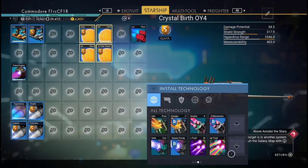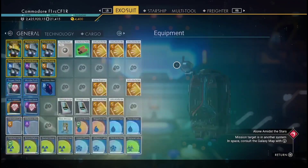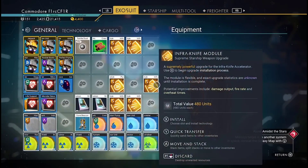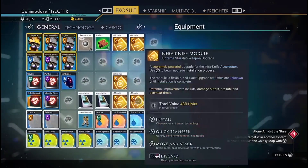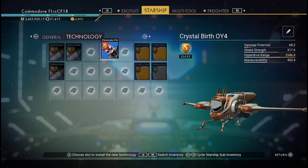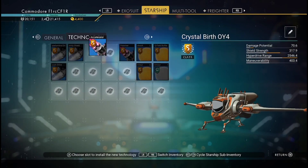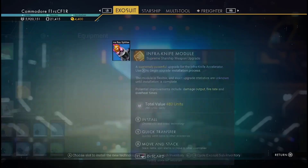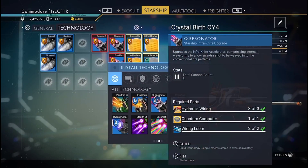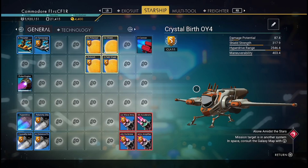Now we're going to do the info knife. Put the main part in first — you need the main part first, and you can find it up in the space anomaly at the ship parts merchant. Clump them around the info knife. Because this is an explorer ship, your damage potential won't show since it's not a fighting ship. Three in normal and three in technology. You can pause anytime. I also put the basic part from the space anomaly in — and that's a fully upgraded S class info knife.